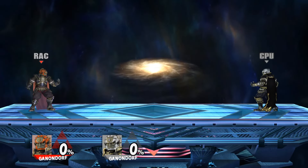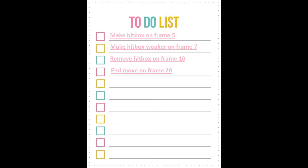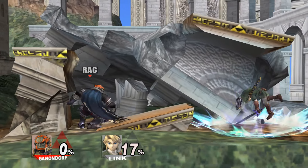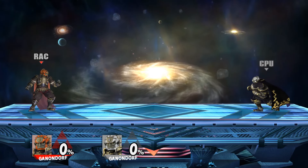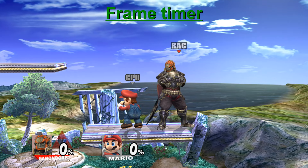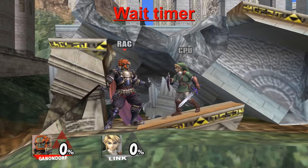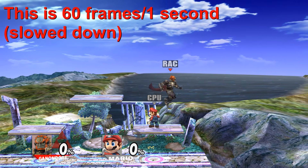Every animation in the Smash series uses internal scripts to determine their properties. Imagine every animation having a checklist where, as the animation plays out, the checklist gets filled out. For attacks, this checklist determines the frame data, the hitbox properties, and so on. There are two different types of timers used to determine when actions occur. The first is called a frame timer — this basically says what frame to perform an action. The second is called a wait timer — this says how many frames to wait before performing an action. All Smash games run at 60 fps.